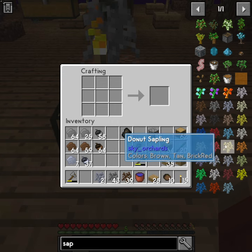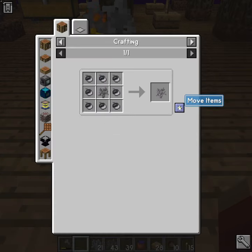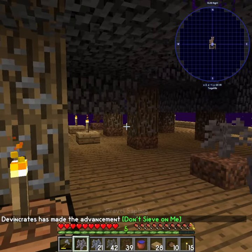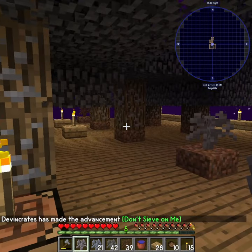Where is it? Where is it? Gravel sapling. Woo. And now we can plant this and get gravel.